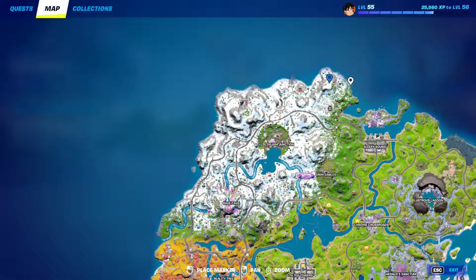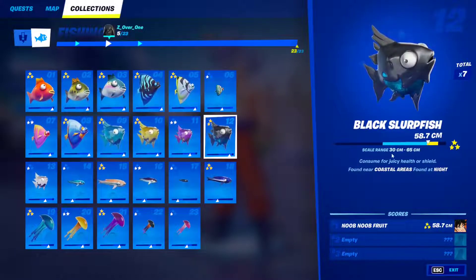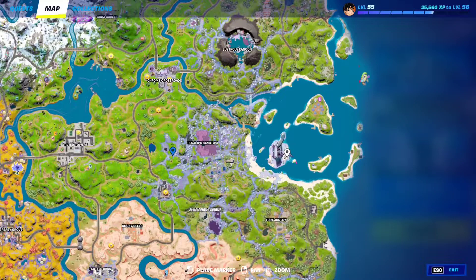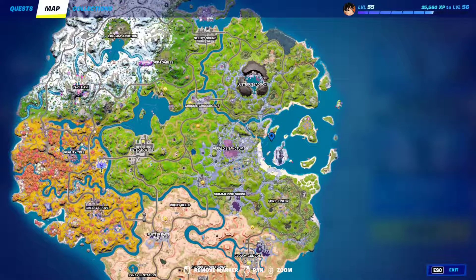Fish 12: The black surf fish can be found at coastal areas at night. When you jump into a game, look up at the sky — if it's dark and you can see the stars, it's night time. Land at the coast, grab a fishing rod, and fish during night time until you find it. If the sun rises, wait for it to set again or restart your game to get another night-time match.